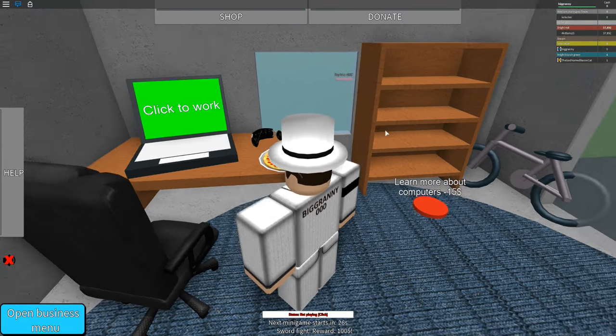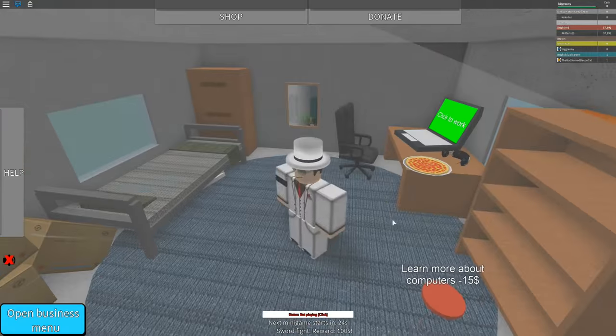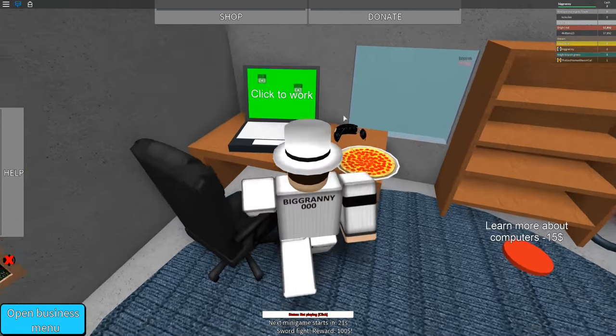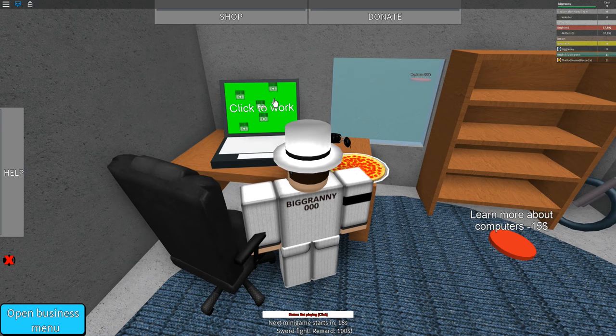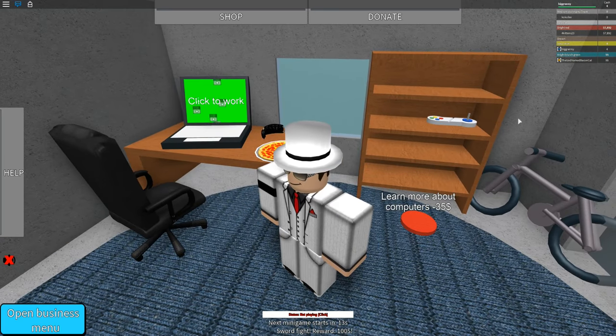So, let's go ahead and click 'Work.' Learn more about computers — $15. I do advise more people learn about them. Click the work. Oh, that's cool — so you have to click your screen to get more money and stuff like that. That's pretty cool, honestly.